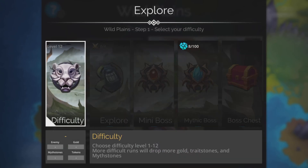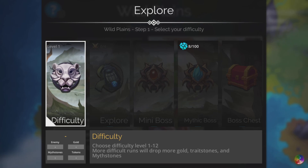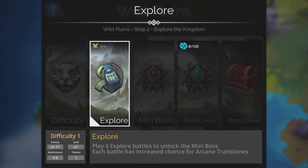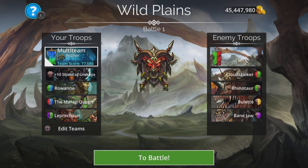My favorite to go to is Wild Plains. I want difficulty one, not difficulty 12. I'll show three different teams from the slowest — which is still really really fast — going up to a ludicrously quick super team. The first team is simply based around Roanne, Mirage Queen, and Leprechaun. It does have a hero — just put them at the bottom of the team so they don't block Roanne.